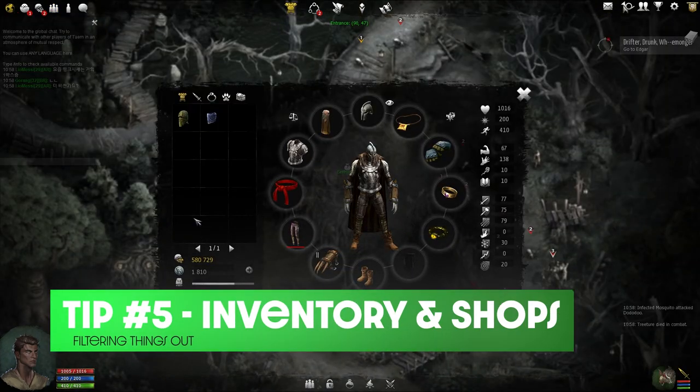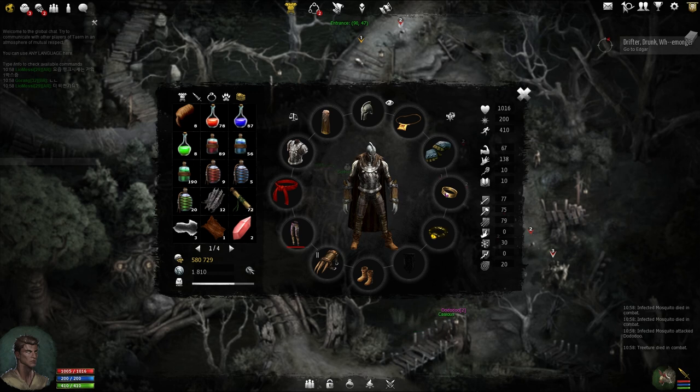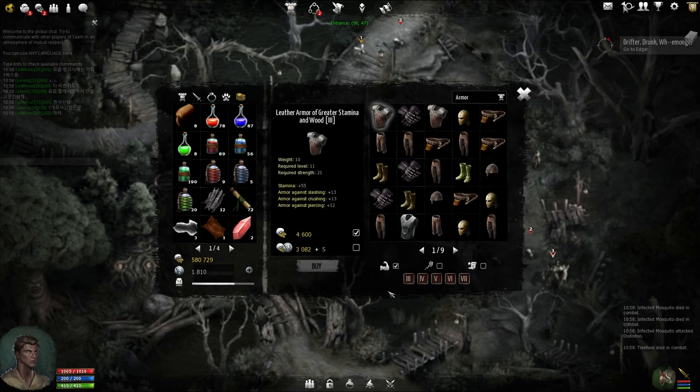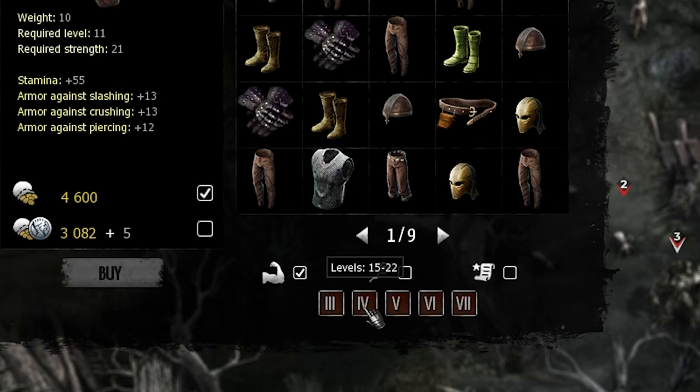The next tip covers inventory management alongside buying gear from merchants. When you first open your inventory, you'll notice 5 different categories you can shift through: your armor, weapons, jewelry, pet equipment, and other. The other tab is normally where you'll find quest items, potions, junk, or resources. On the vendor side of the window, you can use filters at the bottom — these ranks indicate what items you want to select and don't want to see.